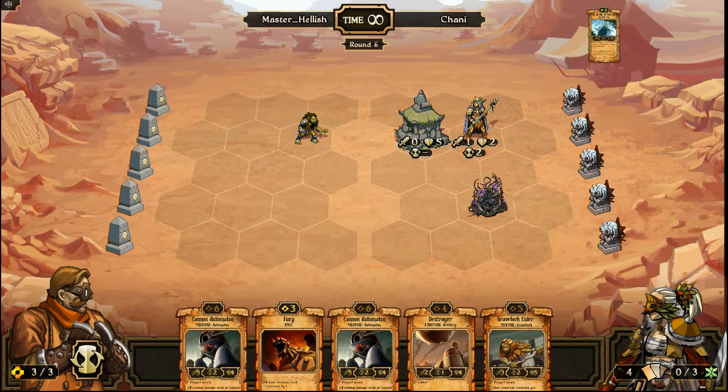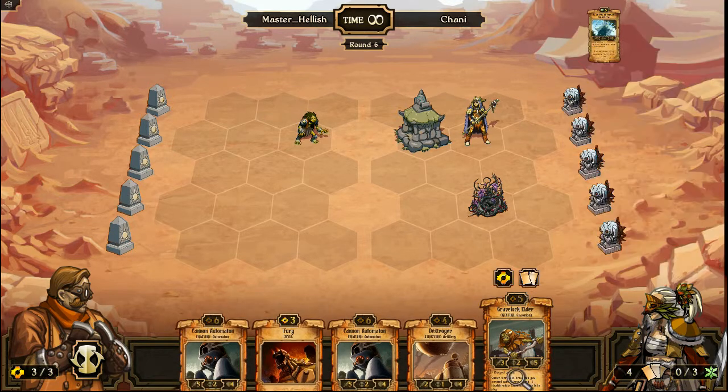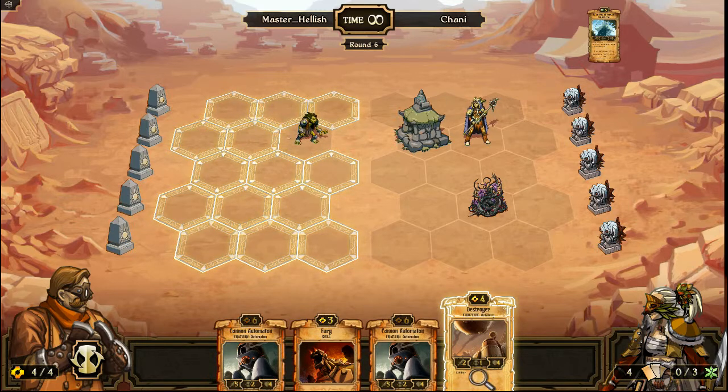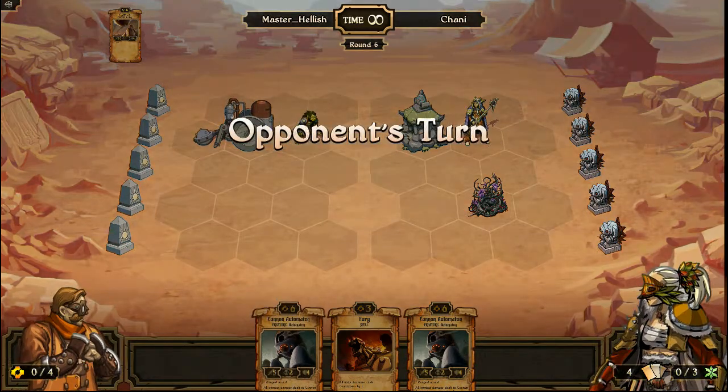Now they've got a structure there, so that's not really very good for us. I don't know what this does — let's have a look. It's spiky — when damage is taken, it deals one damage back. I'm presuming that's in close combat; I wonder what happens if we shoot it. We'll get rid of that one — this is for credit so we'll play this. And we'll use Fury next time.